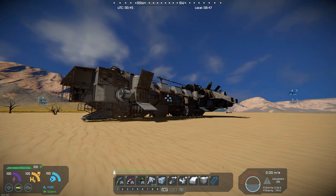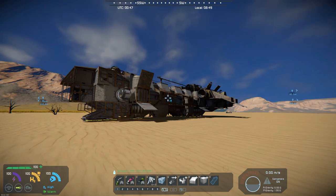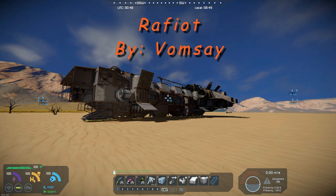Hello all you space engineers out there, Commander Cakefish here and it is Mod Wednesday. Today's mod features a blueprint. It is a large block ship called the Rafiat, if I'm saying that correctly, and it's by Vomsay.